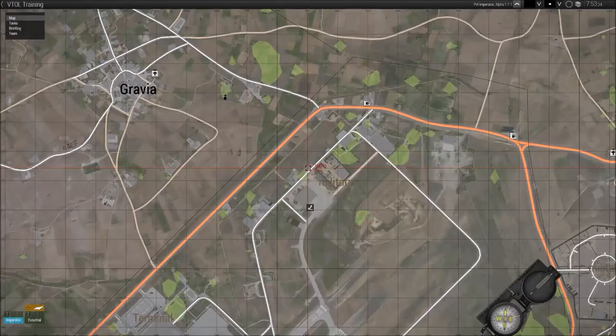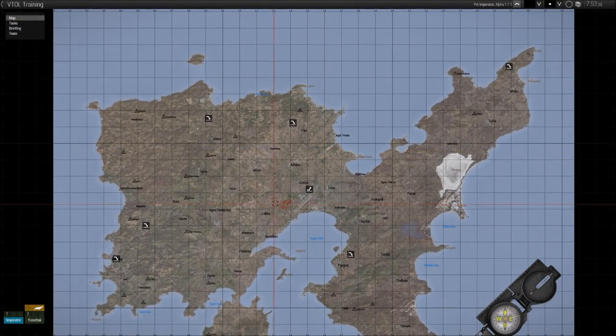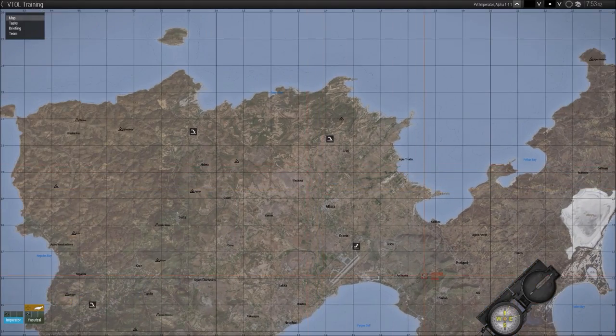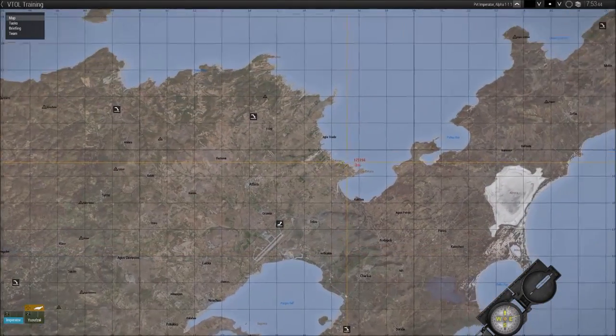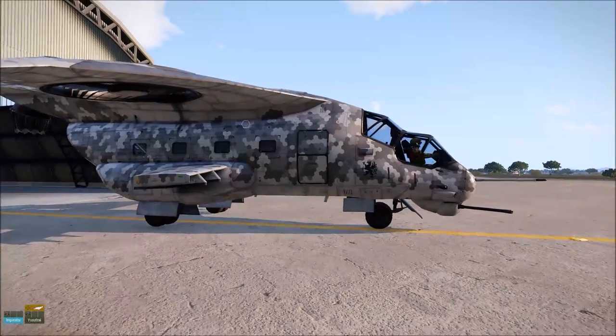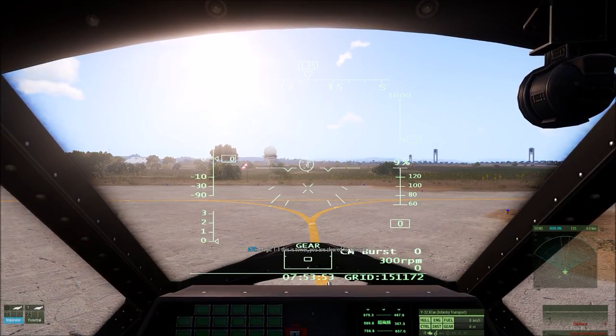What I've done is I've created a scenario where the player has no weapons and no bad guys, and simply given a series of landing zones to fly to, to practice their vertical take-offs and landings. So we'll go ahead and board the aircraft and start the engines.